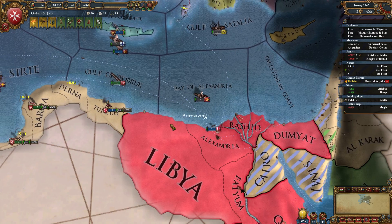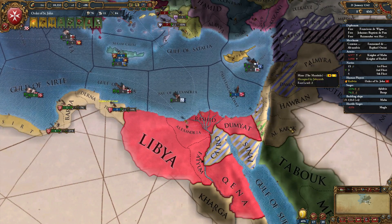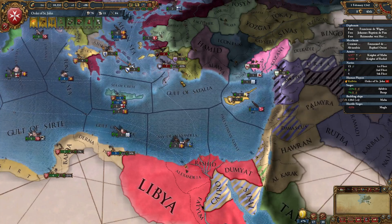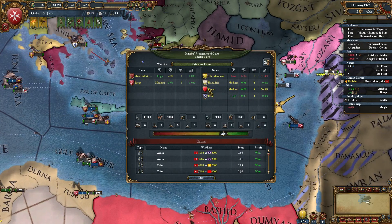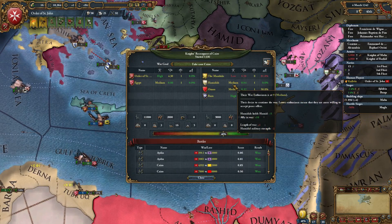In the meantime, back to the sieging. Yeah, they're broken - the Mamluks are broken. Rum still has a ton though; they have really high military strength, it would seem.